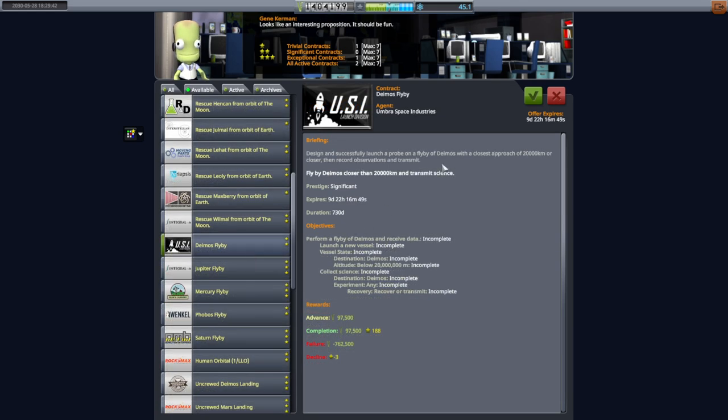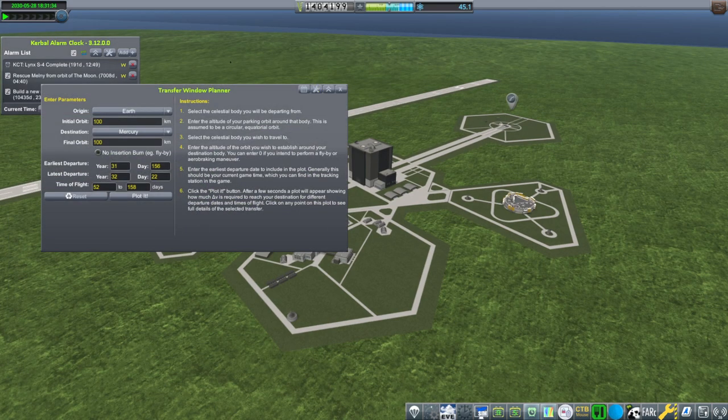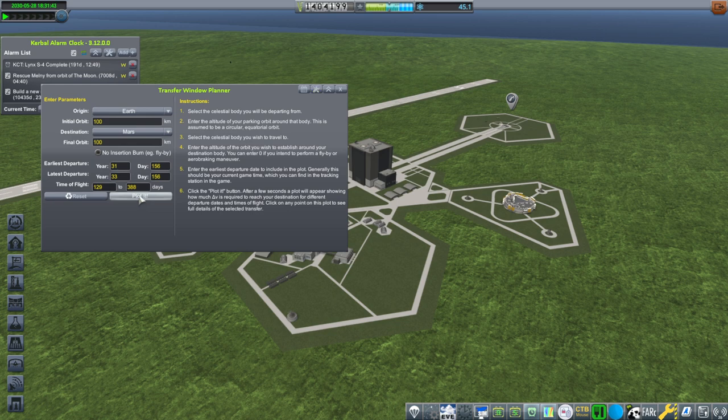We've got to watch out for that 730 days. When is our next opportunity? I need a transit window planner in here - let me go and get that, put that in here. We'll add that to the list. Then we'll get a proper transit window for Mars. Let's take a look at the situation. Of course, we're going to have to build the rockets to get to Mars and flyby Phobos and Deimos. That looks like it's close enough - 191 days. Apparently we've got another Lynx S4 that's being built.